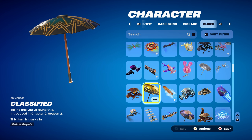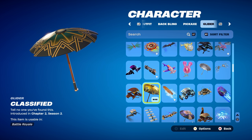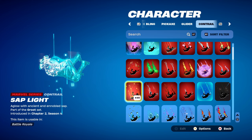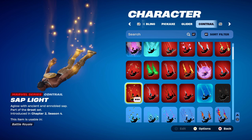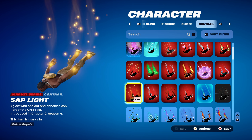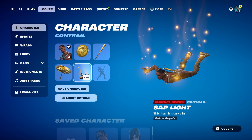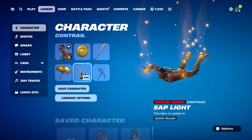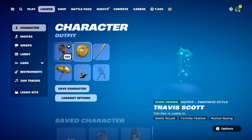The umbrella for all combos is the Classified, a Victory Royale umbrella from Chapter 2 Season 2, chosen for its gold design. The contrail is Saplight, part of the Groot set, introduced in Chapter 2 Season 4 — I chose it for the yellow design. You can use any other gold-themed or yellow-designed contrail. I usually use Ballistics but switched to Saplight since I've been using it a lot with the Gold Token backbling.